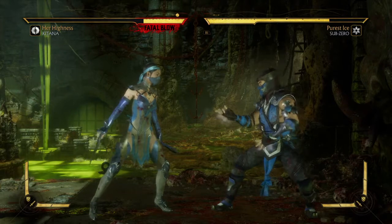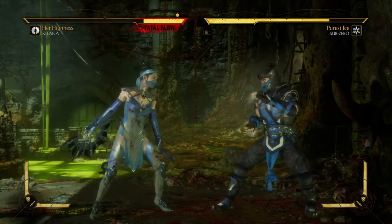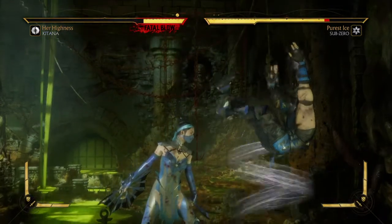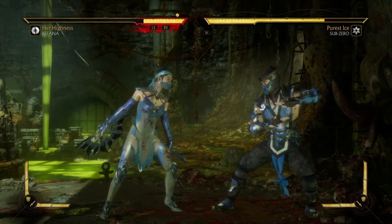The next part of this combo is down-back 2, the fan lift — that's down-back triangle on PlayStation or down-back Y on Xbox. That move is straight out of Mortal Kombat 2.